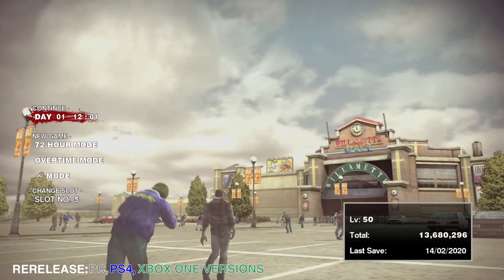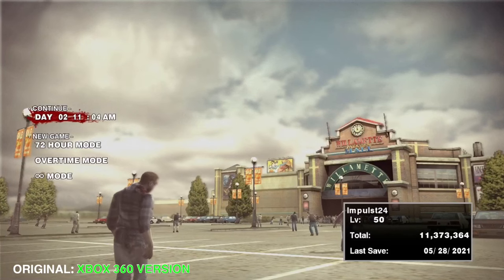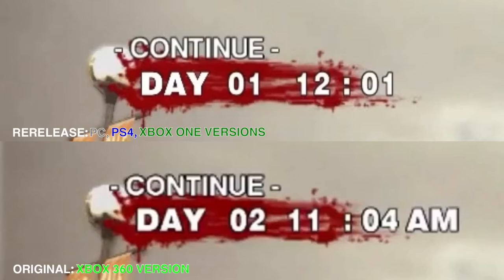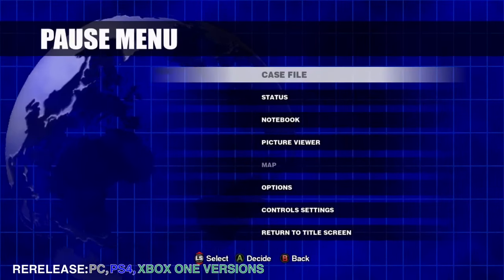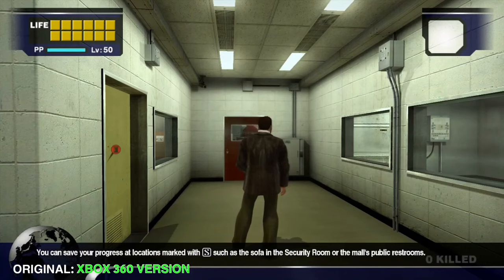Another change they made is in the save files: the time now goes by a 24-hour clock instead of a 12-hour AM/PM clock in the 360 version. The remastered version also has an option in the pause menu to return to the main menu, which wasn't found in the original version.